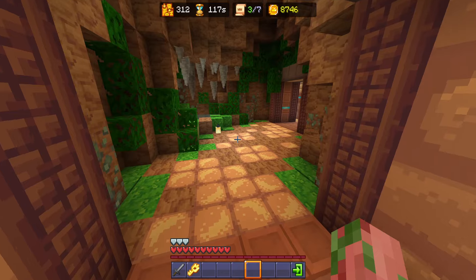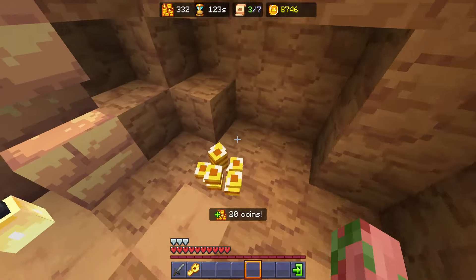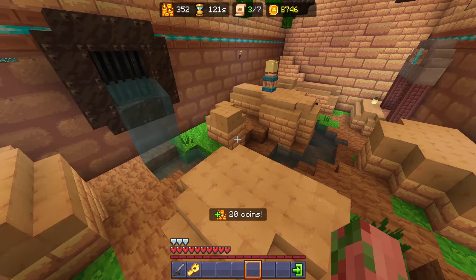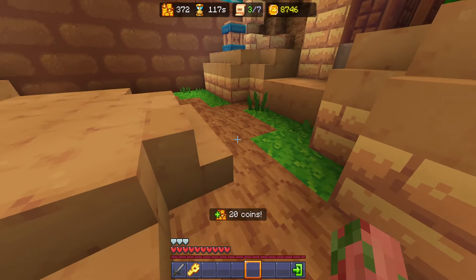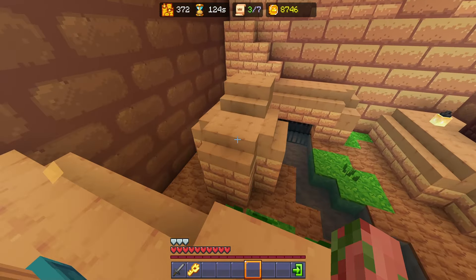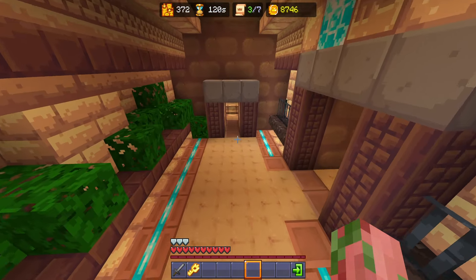Now we can hop on out of here and head into this kind of cave area. Immediately to the right there's a couple sand and a couple coins, and then you need to hop down to get this coin right here. Now we're going to run back up around — watch out for the skeletons. They will shoot you off of this thing, so make sure you've got your jukes enabled, and then we're going to head into this room.